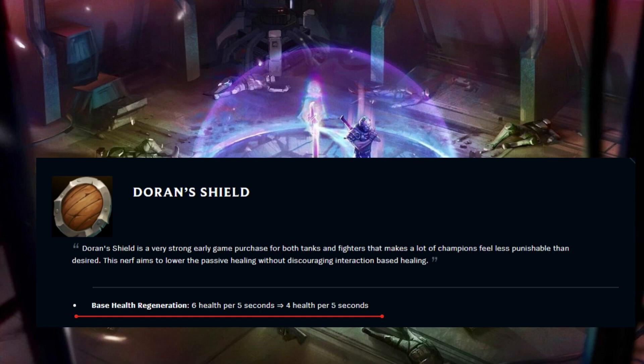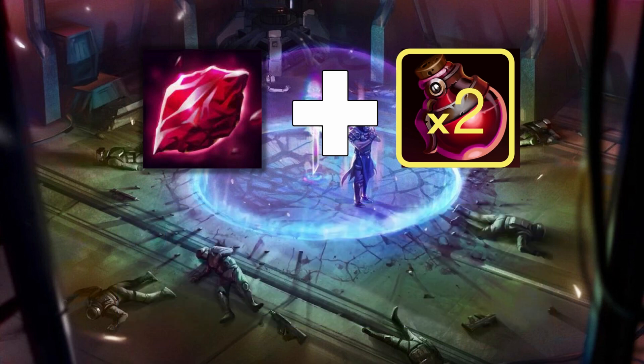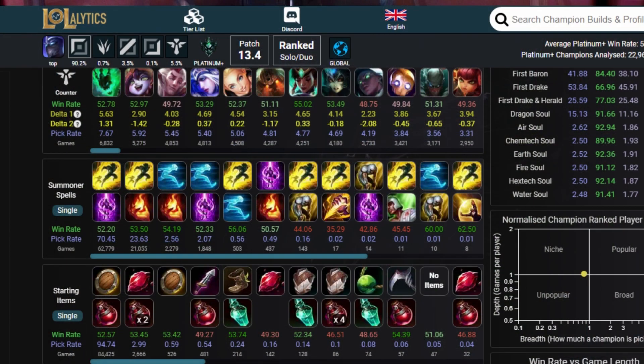Greetings everyone, this is Ganicos again. In today's video we are going to discuss the nerfs on Doran's Shield and how Ruby Crystal plus 2 potions is a possible alternative after the nerf. I decided to do some research and figure out what's working for other people playing Shen, since Doran's Shield just doesn't feel that good anymore. From my surprise when I checked the statistics, Ruby Crystal plus 2 potions is actually doing pretty well.